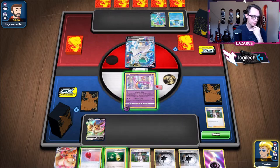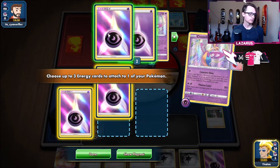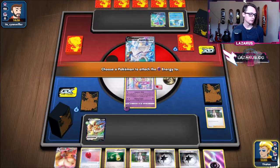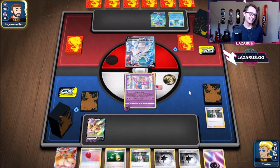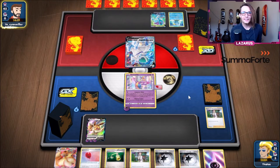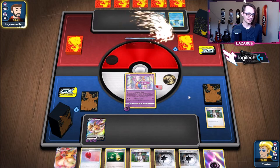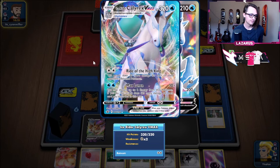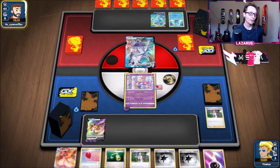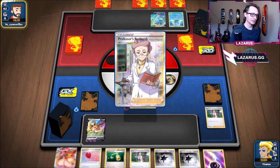Yeah, it's a researchable hand — I don't mind one energy in the discard pile too. We got the Eevee right there, got another Research, got Power Energy — that's sick. Let's Crescent Glow! I'm super ready. You should play the things you think are good, and I think Cresselia is a really good engine for enabling even rogue decks like this to do well. It looks like they got what they needed — it does some big damage to the bench, but I'm about to come out here right now.